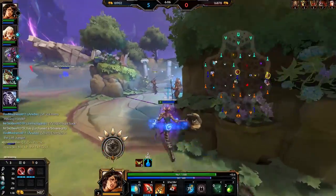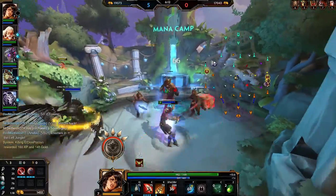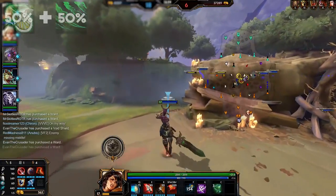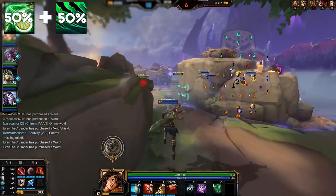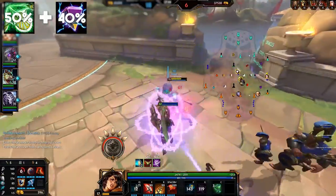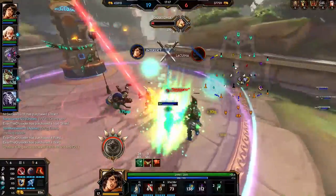With the items that give anti-heal covered, let's talk about gods who have anti-heal built into their kit. All anti-heal effects from gods will stack both with each other and also with any item anti-heal effects. So for example, a Sobek hitting you with his 3 for 50% anti-heal and then a Medusa hitting you with a dash for another 50% will stack and give you 100% anti-heal. Likewise, a Sobek that has Divine Ruin will stack the 50% from his 3 with the 40% from Divine Ruin and get 90%.